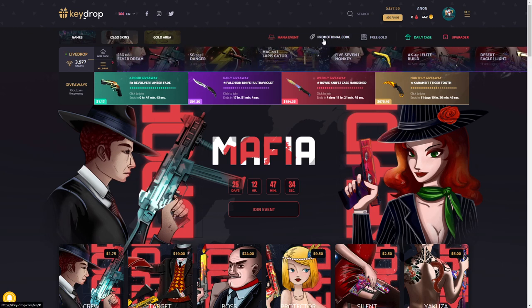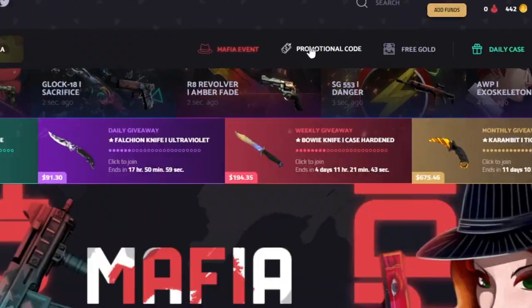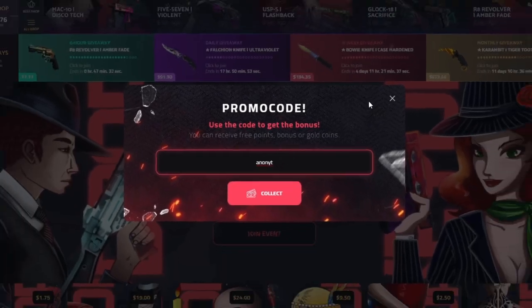Hey, what is up guys, we're running here again today. If you guys want to head over here and get some free gambles along with a five percent deposit bonus, click the promotional code button right here, use my code ANONYT — A-N-O-N-Y-T — it stands for Anon YouTube, and then click collect.